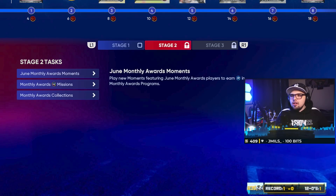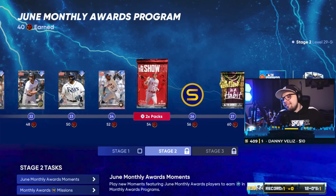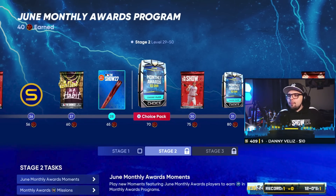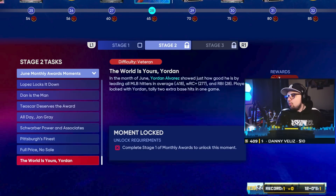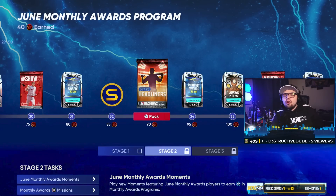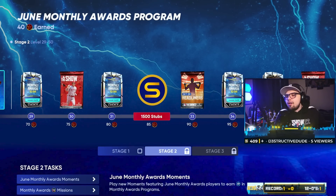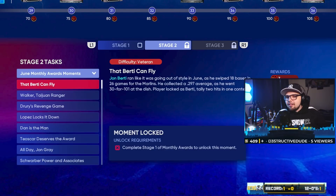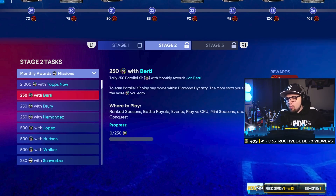Once you're in stage two, essentially once you get past all these cards, you're going to be about 65 stars. Once you're in stage two, you're going to want to do the June monthly award moments. Do all of these moments. It'll give you another 33 stars, get you to about here. So you have 393 overalls in your inventory to grind parallel XP with, along with Tops Now cards. Make sure you do your Tops Now monthly PXP.